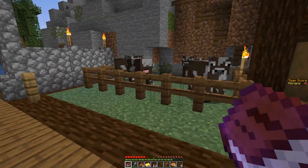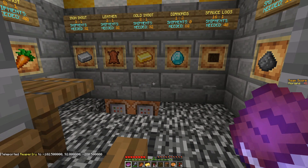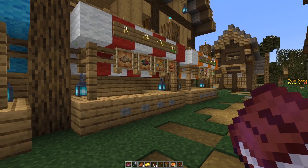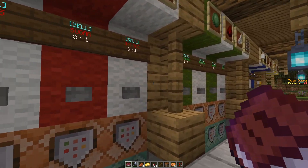Teams start with a little farm and some cows and can score points by handing them in to the capital. They can also spend emeralds, or fish for points or very good items they may need.